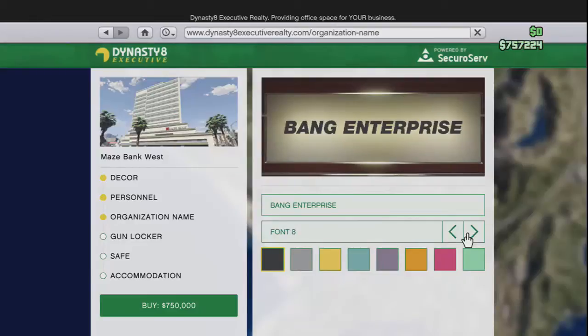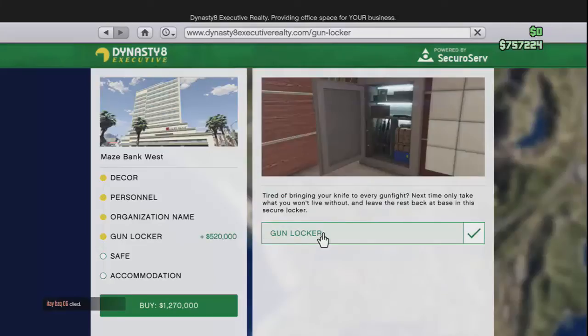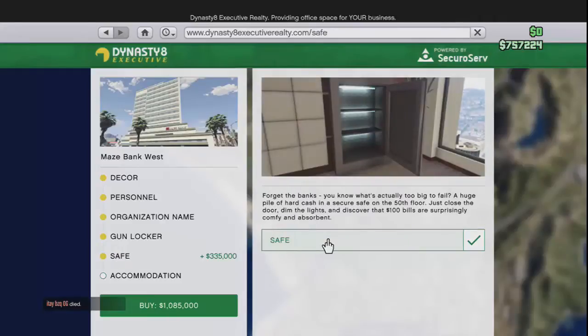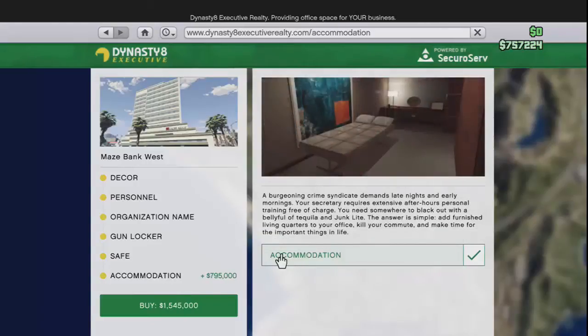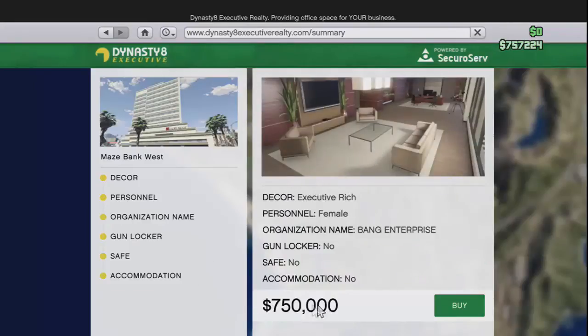Now the phone - there's between 3 to 13 fonts which look kind of decent. I'm going to be choosing font three because it's really awesome. We have the colors: gray, yellow, blue, an inner shade of gray, orange or dark yellow, purple, pink, and a minty green. I'm going to choose the black because it looks the best. We can also get the gun locker for $520 grand - that's kind of expensive - then the safe for $235,000, and the accommodation which costs almost a million.